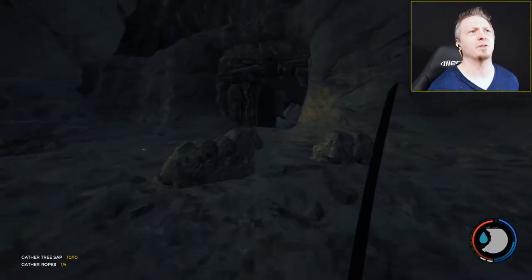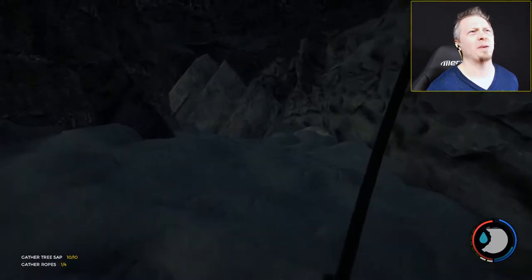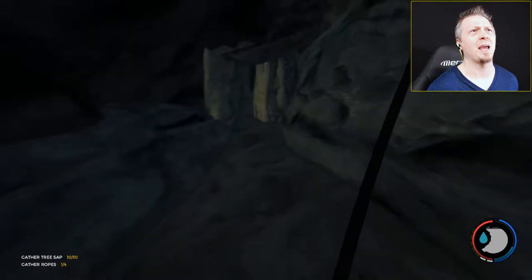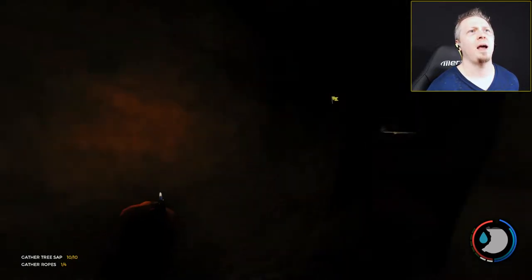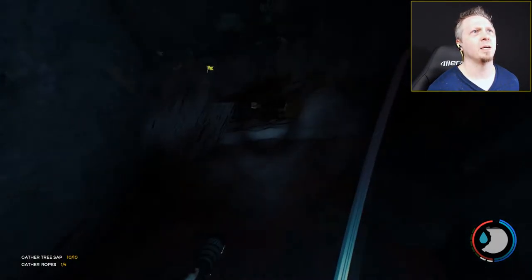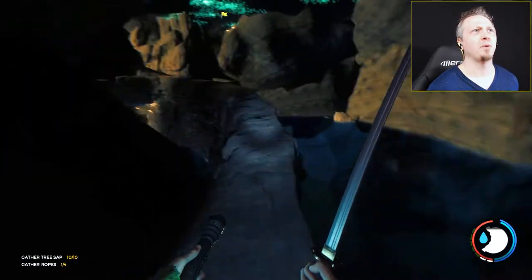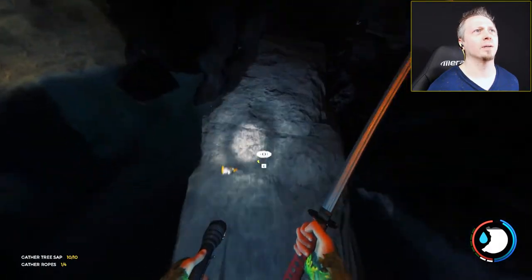Once you get to the bottom of the sinkhole, you come over to this cave entrance and run right inside. It should already be open — in my game every cave entrance door is opening automatically now, which seems like a glitch. Now we're in the dark, so let me switch to the flashlight. You can see this nice bright area and a little bridge to walk along.